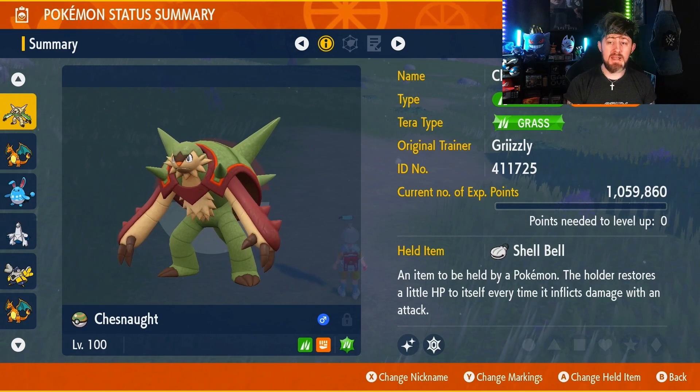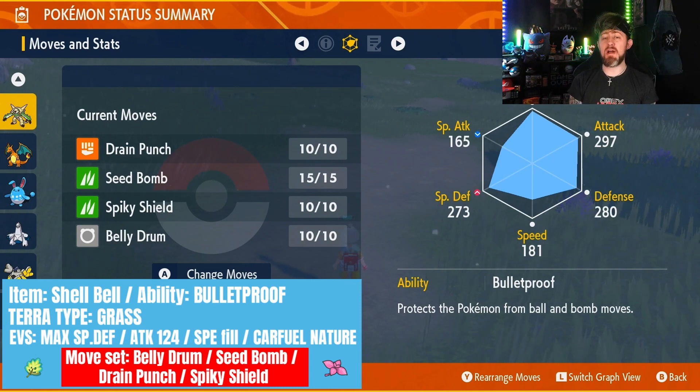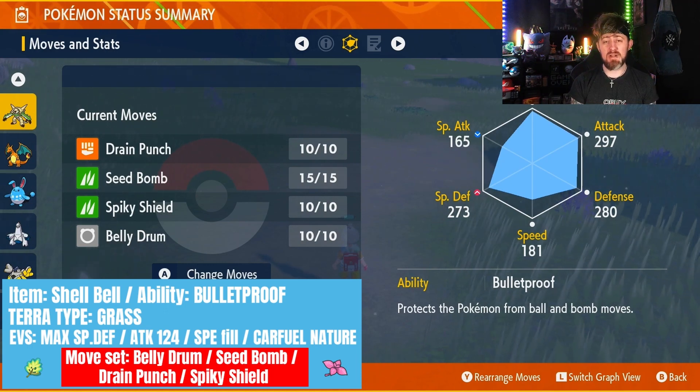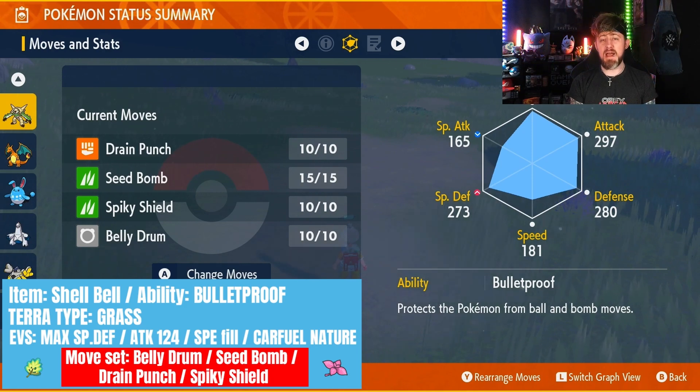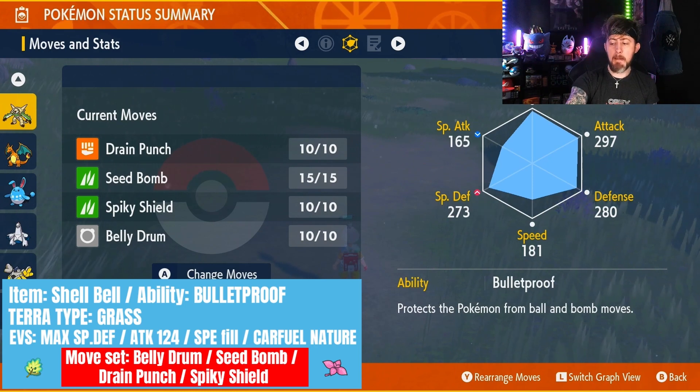You also want it to be a Grass Tera type. Once you've done all of that, you can move on to the moveset. The moveset you're going to want is Drain Punch, Seed Bomb, Spiky Shield. The reason you want Spiky Shield — you're going to see it when we're in the raid — he will use Sludge Bomb. When he gets rid of your ability, you're going to have to take the risk and just use Spiky Shield at that point. It's better to use it and not get one-tapped. That's why Spiky Shield is here, and Belly Drum because we want that ×6 boost.